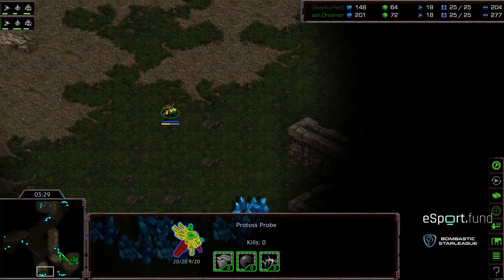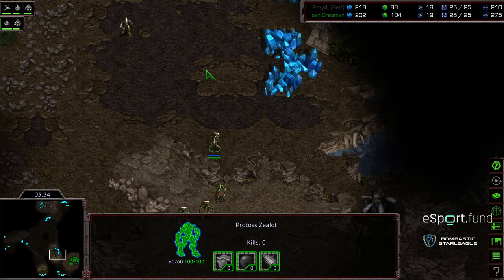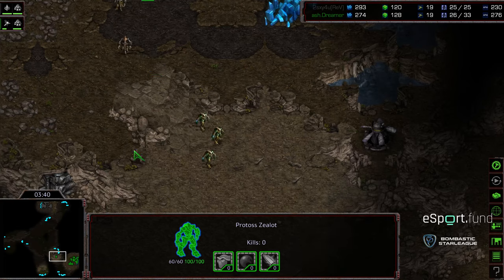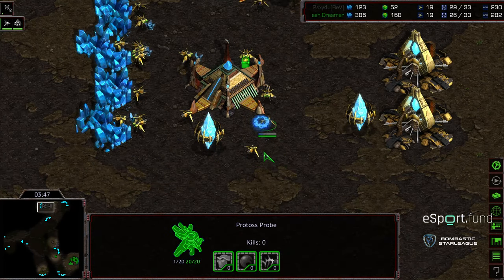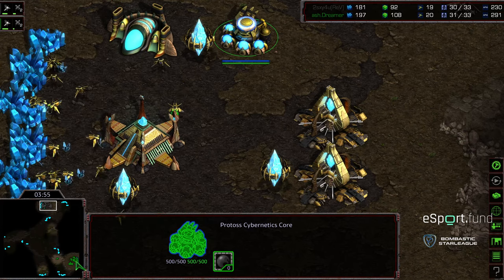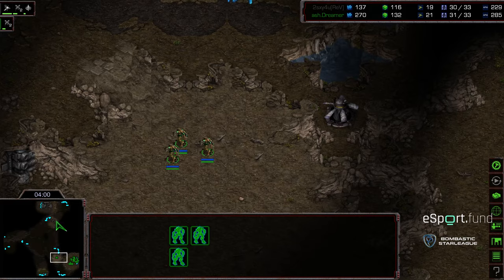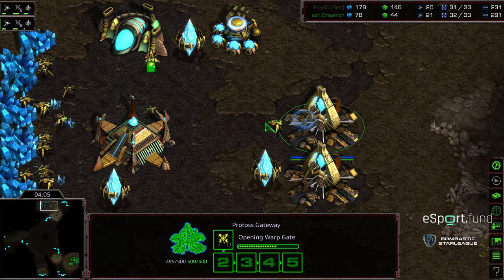He's going ahead and checking out that 6 o'clock momentarily. These Zealots walking in. Seeing — that was good micro, spotting and regathering before re-engaging. But this is the big advantage for Dreamer — he's able to walk in and get eyes on what Sexy's up to. So Sexy playing in the dark. Two Dragoons now being produced, no range being upgraded. Looks like two Dragoons in the opposite corner for Dreamer, with the Zealots coming back to home base. Dreamer is going to see everything.